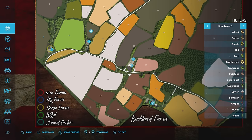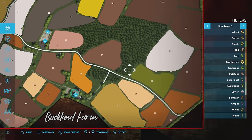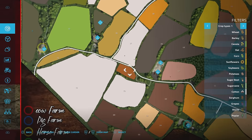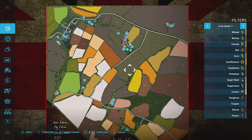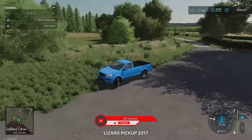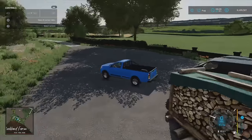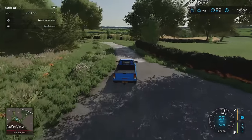And that is the map — Buckland Farm by MS Modding. We've covered the garden centre, forest, and all the farms looping back to the main farm. I hope you found this useful and informative. If you did, please give us a like, subscribe if you haven't yet, leave a comment if you want, and share the video. Thanks for watching.